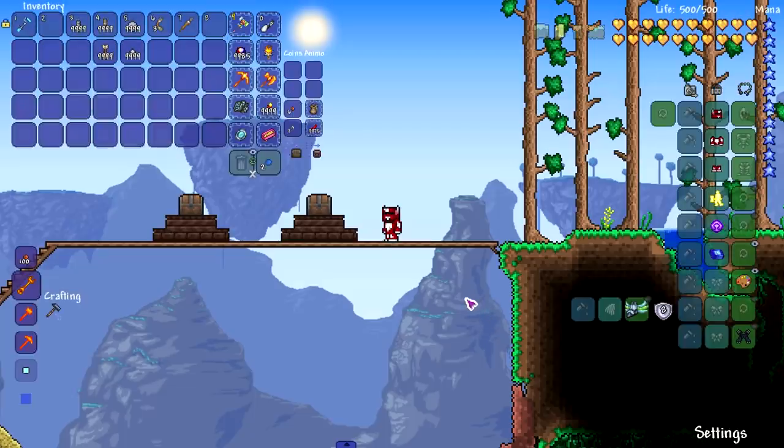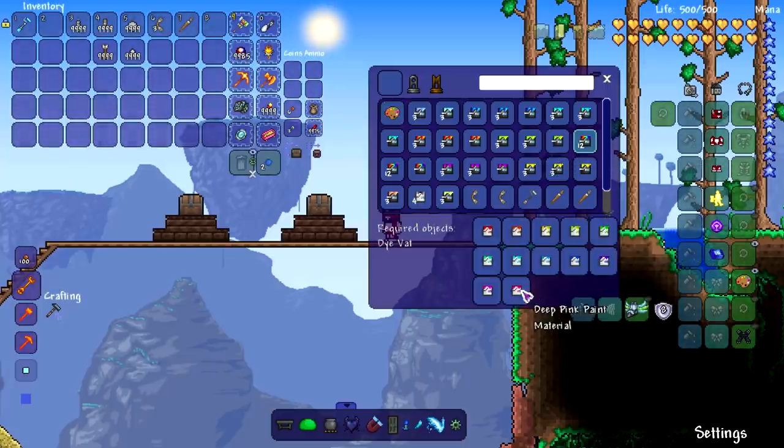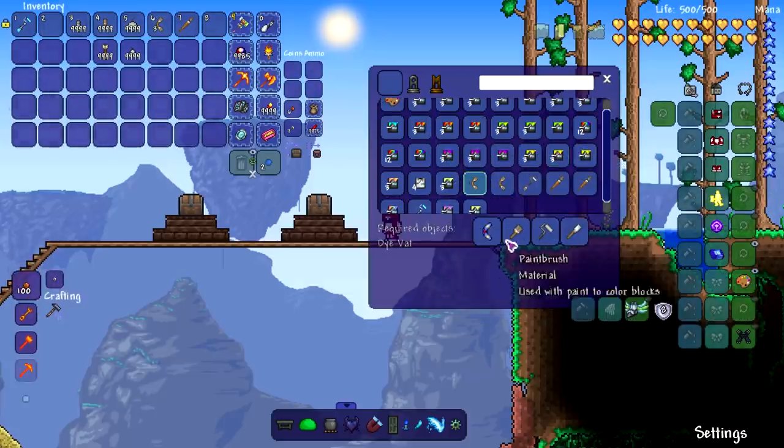Before we just start painting everything, let's take a look at some of the recipes. Starting with the palette — you need 999 deep rainbow paint and some pearl wood. How do you even get rainbow paint? Okay, that's not that hard to get, it does have to be deep paint though. Most of the recipes just require a bunch of paint and a dye vat. We've got paint boomerang, paint multi-tool which is really cool, and the paint staff.